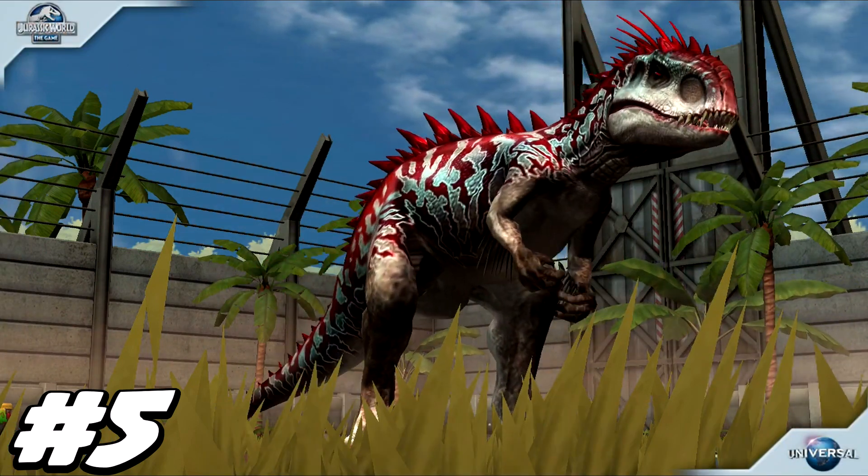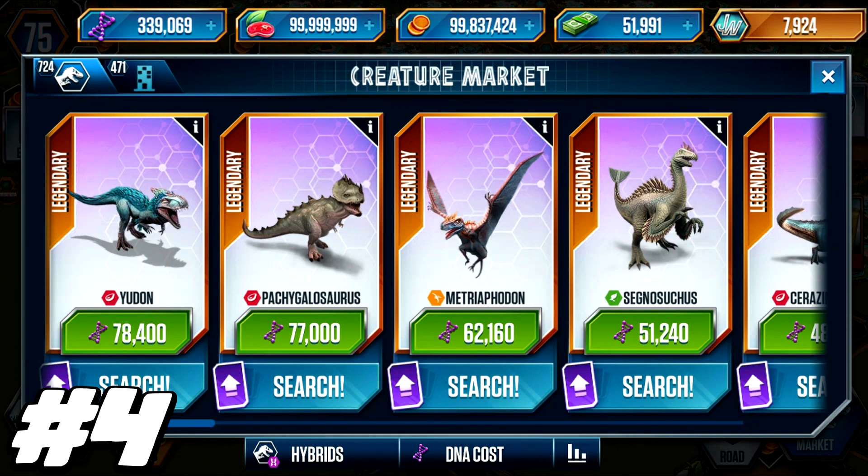Anyway, we are going to move on to number four. Coming in at number four, we have the Metriaphodon — the one that is always very fun to pronounce, which is absolute hell. It costs a base level of 62,160 DNA, which is expensive — you could get two Indominus Rexes for that. But don't count it out just yet; there is a reason I put it at number four.